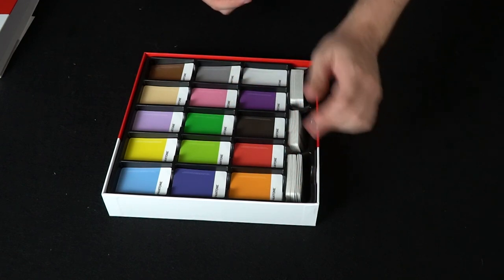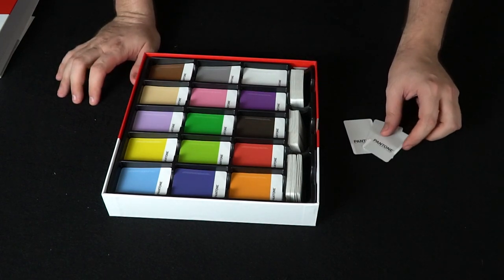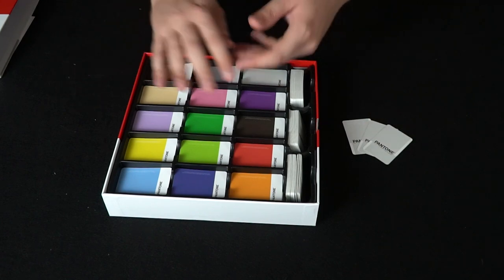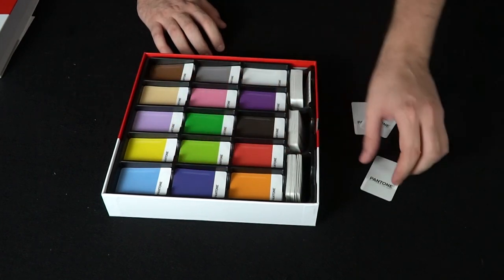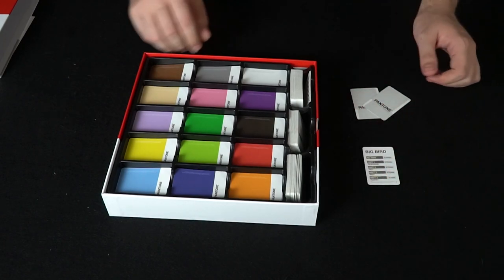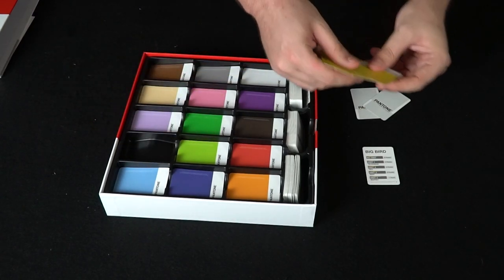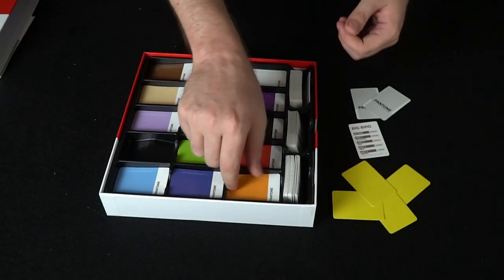Maybe I would get rid of Papa Smurf — who knows. That would keep the rest. The first round's pretty simple. Everybody's going to have three cards. The player chosen to go first is going to start off by making their first chosen card out of the swatches. Say their card would be Big Bird — nobody else is going to know that. So they're going to try and deduce how they want to make it. They'd probably take yellow, maybe some red, and try to create an image of Big Bird.